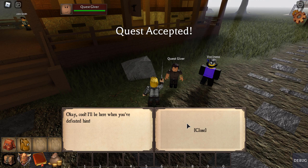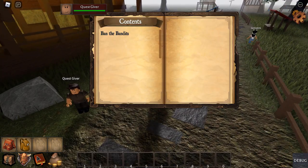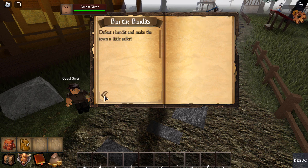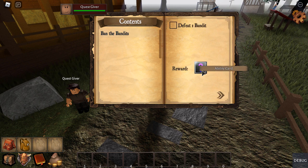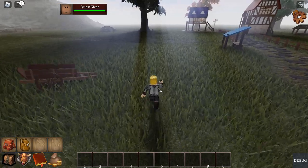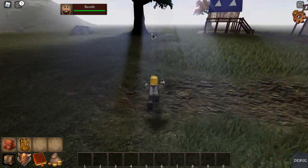It'll give you some information about the quest beforehand before you accept, and once you do, it'll give you a notification. Your quest journal will have the quest in it, as well as quest information, a checklist, a reward, and a description. If you hover your mouse over the reward, it'll show you what that is. In this case it says ability card, and we don't quite know what ability card it is — it's kind of a mystery.